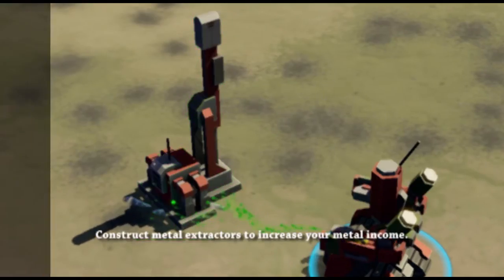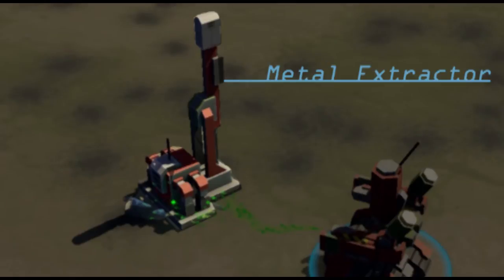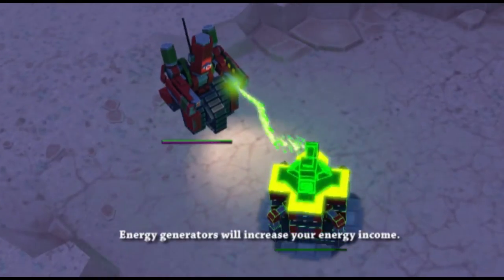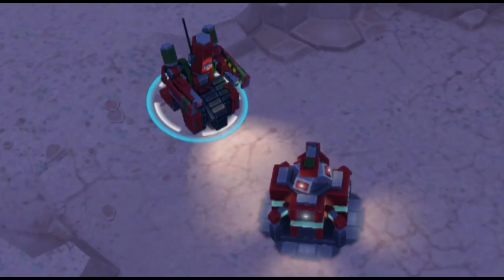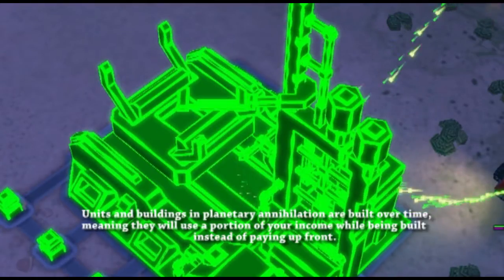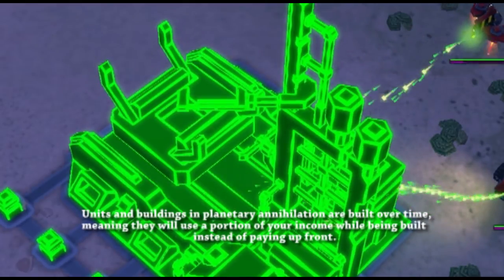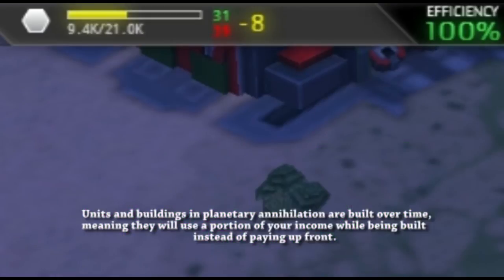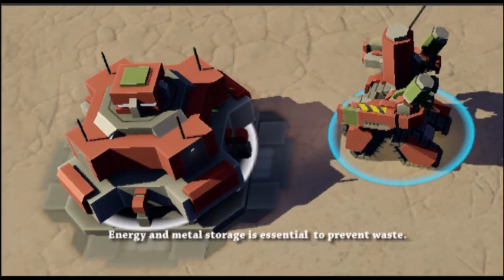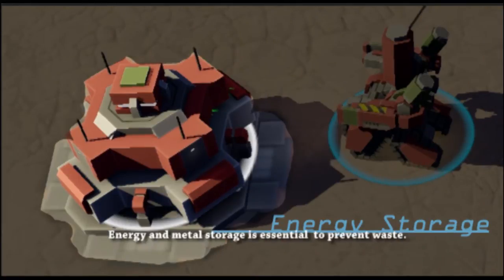Construct metal extractors to increase your metal income. Energy generators will increase your energy income. Units and buildings in Planetary Annihilation are built over time, meaning they will use a portion of your income while being built instead of paying upfront. Energy and metal storage is essential to prevent waste.